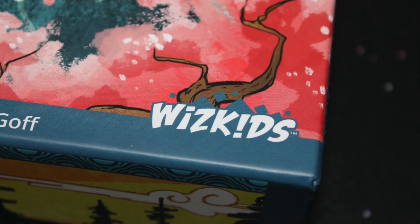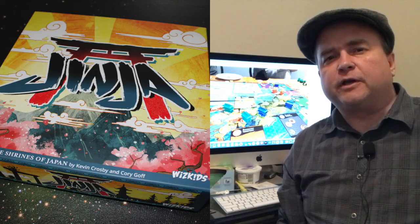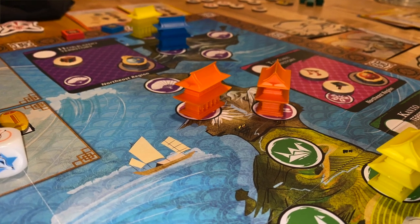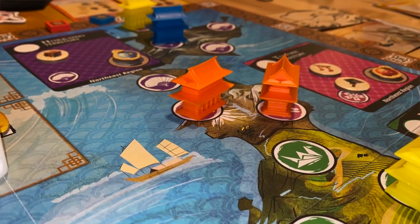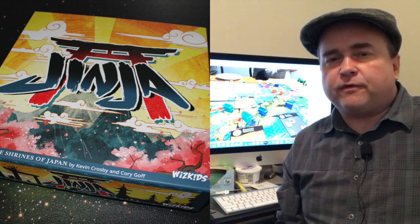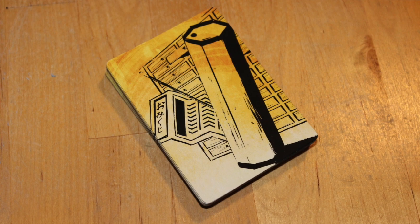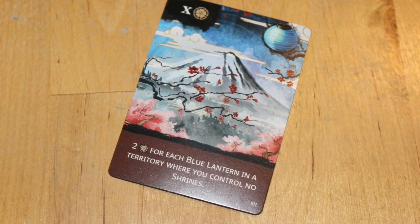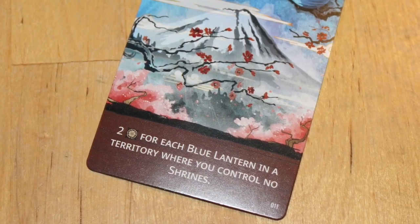In Jinja, two to five players attempt to gain the most honor by building shrines all over Japan. They're going to do this in all sorts of kooky ways using a worker placement system. Depending on player count, players are going to get a number of workers and various other assorted items. They're going to be dealt five omakuji cards, which have special scoring conditions for the end of the game. You pick three of these and discard the other two.